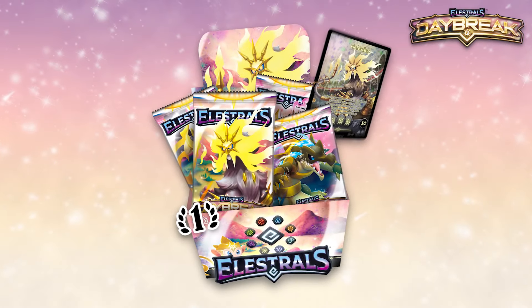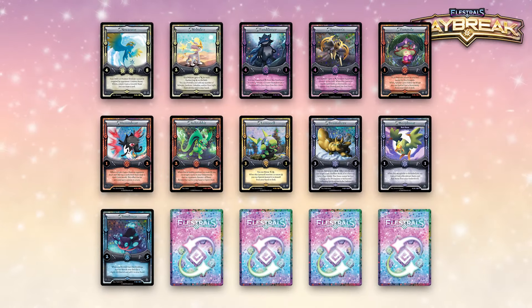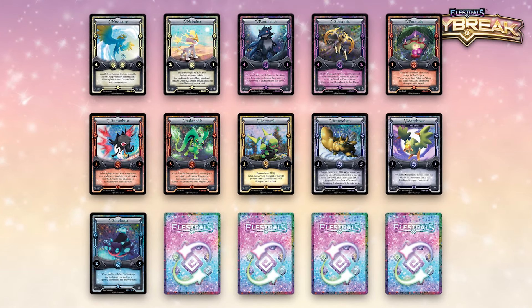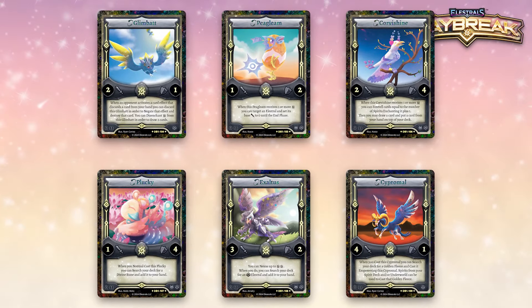To just recap some of the products — we've got tons of stuff, but our booster boxes have 36 packs in them. The randomization on the holos is much improved, and there's three different box toppers you can get, and 15 Serialized Stellars that you can pull, many of which have yet to be found. And don't forget, we have all of those Reverse Stellars as well.